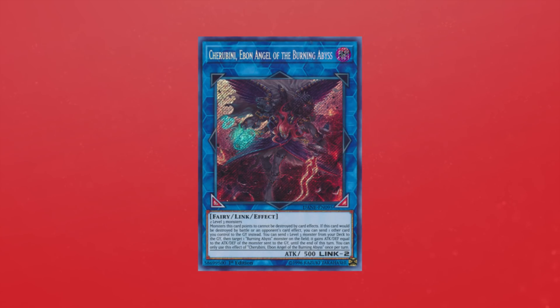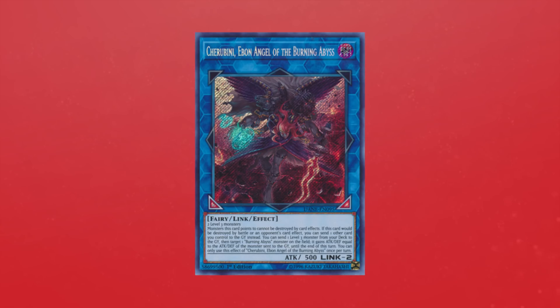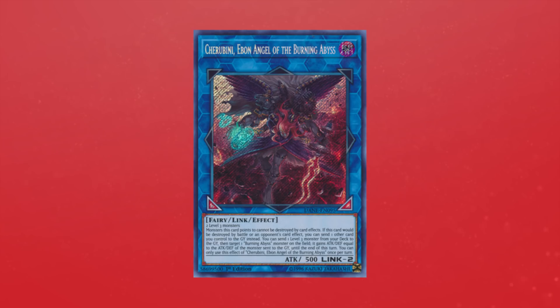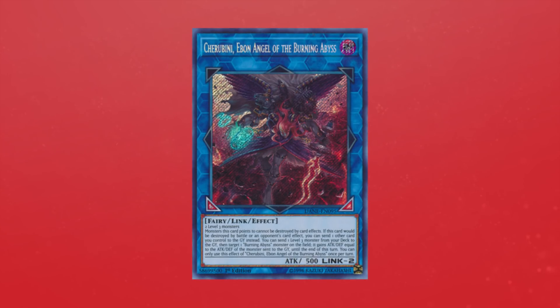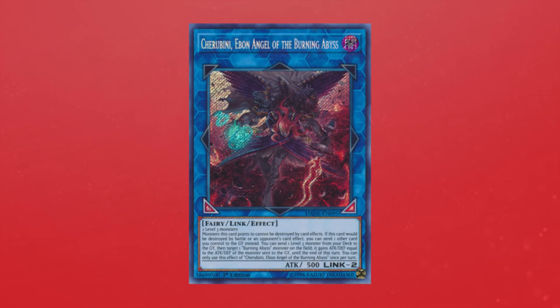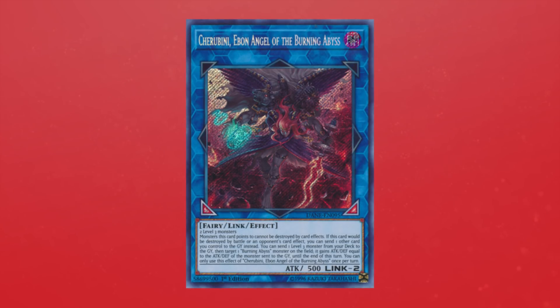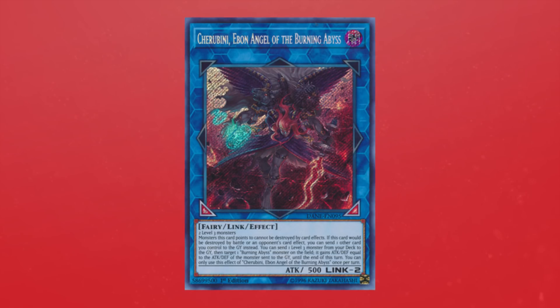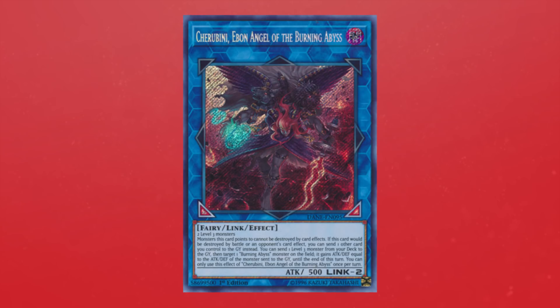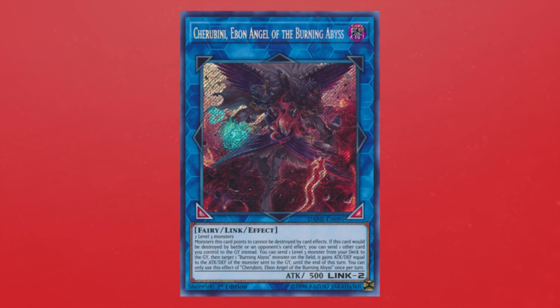Jerebini is very generic — any two level 3 monsters enable it to get even more access, and we can play this card in different strategies for more shenanigans. If you need a Dragon Tuner, this card has you covered; if you want an easy Link 3 with Jerebini to be revived, it has you covered there too. This foolish effect also gives a Burning Abyss monster attack and defense, which can help get over problem monsters. Lastly, Jerebini has a third effect: if this card on the field would be destroyed by battle or an opponent's card effect, you can send one other card you control to the graveyard instead. This deck floats so much inherently, and with the amount of combos you can perform with Jerebini, it probably won't stay on the field long — but it's definitely something to know.